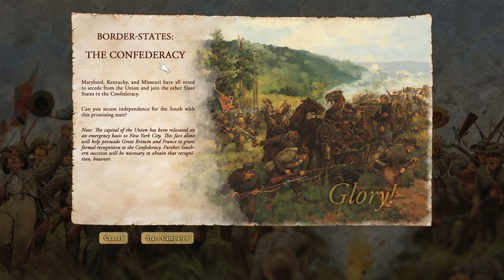So I'm going to try the Confederates 1861 as a challenge. The scenario intro says: Maryland, Kentucky, and Missouri have all voted to secede and join the other slave states. The capital of the Union has been relocated on an emergency basis to New York City, which will help persuade Great Britain and France to grant formal recognition to the Confederacy. Further Southern successes will be necessary to obtain that recognition.